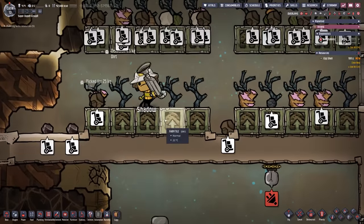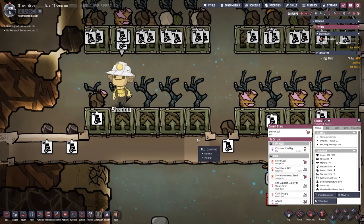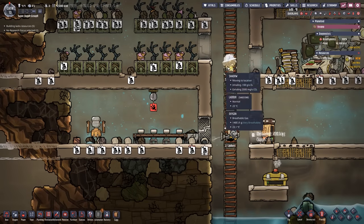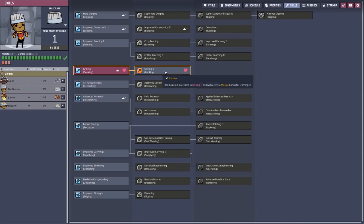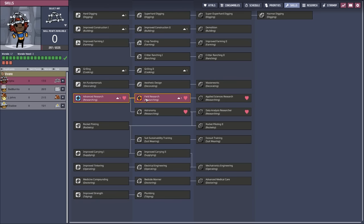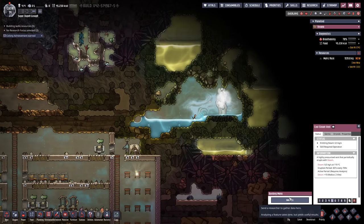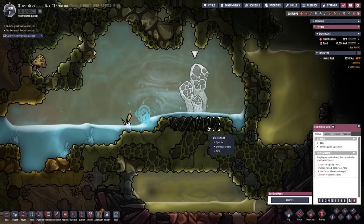Shadow, I don't know what's going on with your pathing, but that ain't right. Go do something else, Shadow. We have some more skill points — Bad Burrito could get even better at cuisine. I'm good with that; let's get a little bit better at it. Alpha, you want more research? Let's go ahead and boost up that science a little bit more. We also now have geographical analysis, which is going to be really helpful when the time comes to analyze some of these geysers and get some basic information about them, plus some data disks.